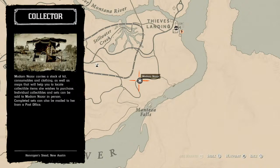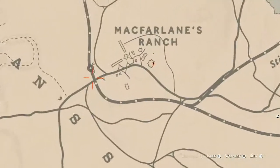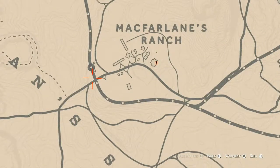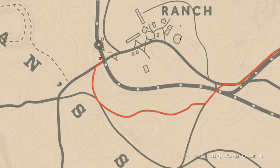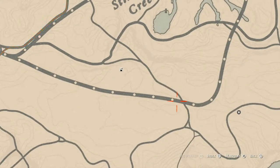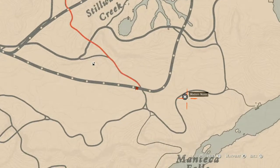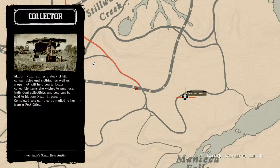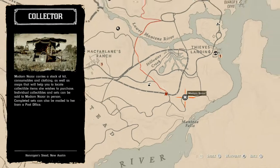How I personally get to her when she's in this area: I simply fast travel to McFarlins Ranch, which should put you down around this area somewhere, and then I take the train tracks on down until I get to her location. You should see her once you get about there, off in the distance. She will be there until 2 a.m.